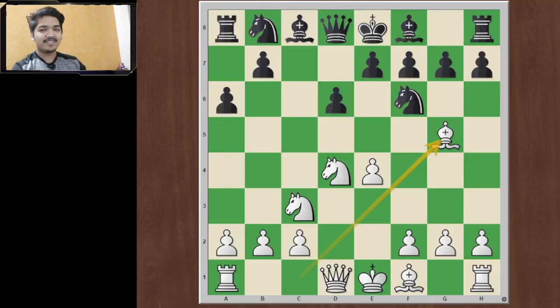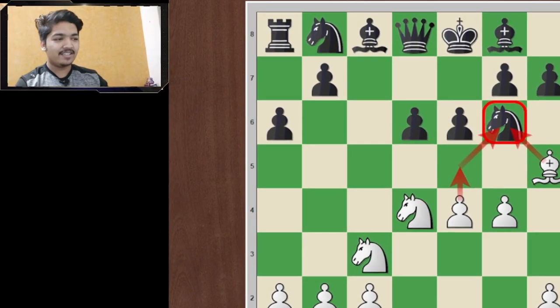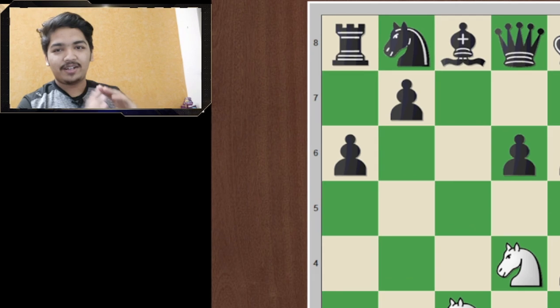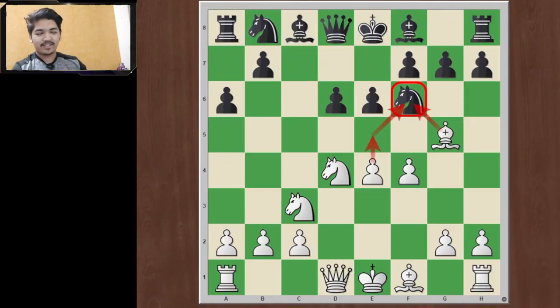Bishop to g5 is the aggressive way to play. Black can respond with e6 or e5 — e5 I have not covered in this video; if you want me to cover it, let me know. We will look at the move e6. Since this is a very aggressive line, we will play the move f4. White's idea is simple: next move I am playing e5 and will attack your f6 knight. If this style doesn't suit you and you prefer to keep it safe, let me know in the comments and I will make a follow-up video.